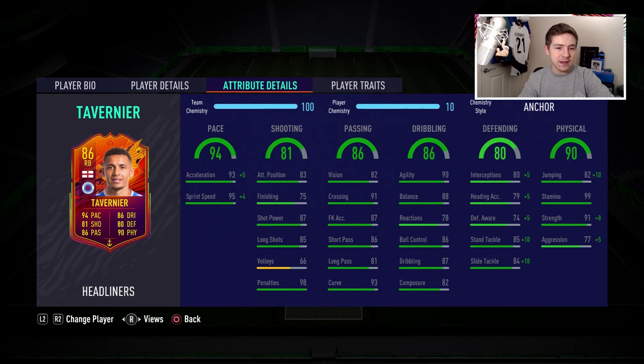In-game stats: pace is fantastic, no issues there whatsoever. Shooting stats for a defender are absolutely brilliant — you definitely could use this guy as a midfielder if you wanted to, I feel like he could do a really good job in that role, so instantly you do have utility value with this card. Passing looks very nice as well — really good short passing of 86, very good crossing of 91, and a pretty good curve of 93, so you do have a set piece taker in this item.